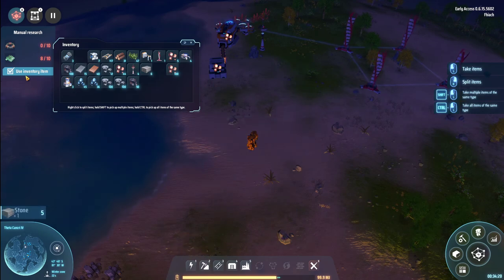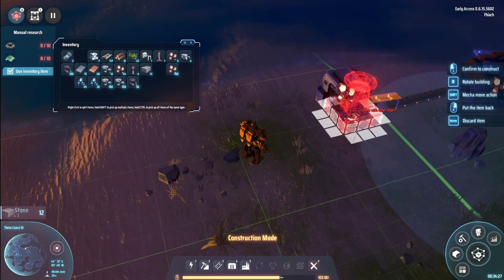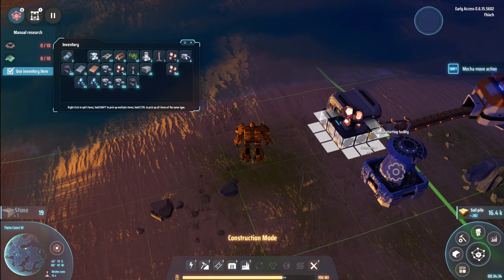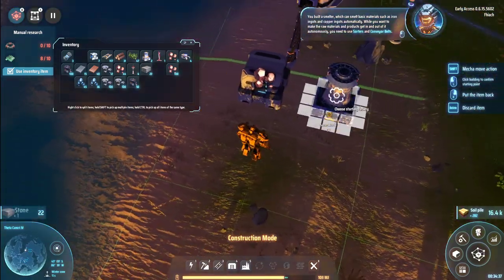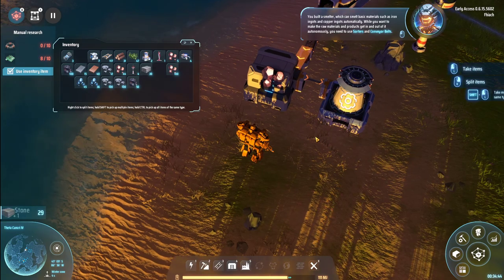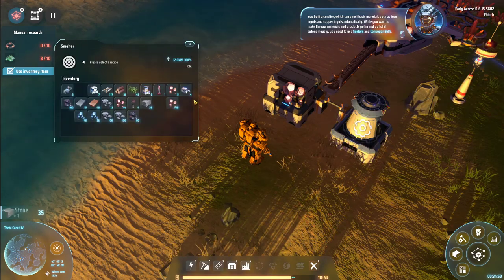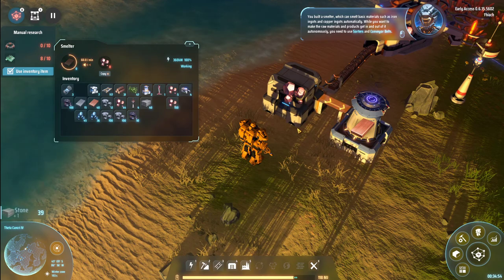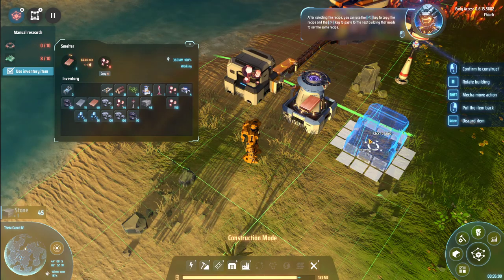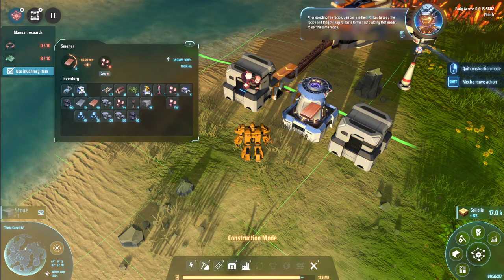Extra energy — perfecto. We actually have smelters, let's do this. Pop that there. You built a smelter which can smelt basic materials such as iron ingots and copper ingots automatically. While you want to make the raw materials and products get in and out of it autonomously, you need to use sorters and conveyor belts. Please select the recipe. After selecting the recipe, you can use the less-than key to copy the recipe and the greater-than key to paste the next building that needs to set the same recipe.